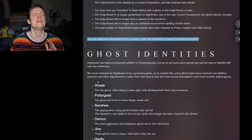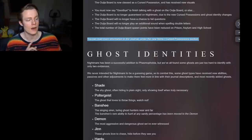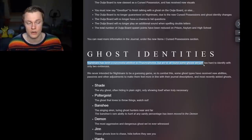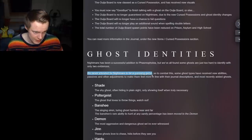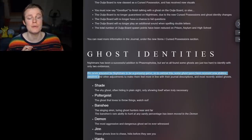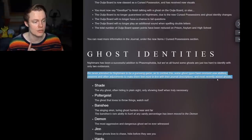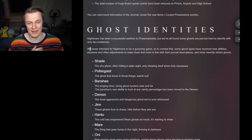Next: the ghost identities, probably the part I have been most looking forward to, because the ghosts eventually feel extremely familiar. Nightmare has been a successful addition to Phasmophobia, but some ghosts are just too hard to identify with only two evidences — and they've never intended Nightmare to be a guessing game. So to combat this, some ghost types have received new abilities, passives, and other adjustments to make them feel more in line with their journal descriptions. The newer ghosts have a lot going for them while some of the older ghosts are just very plain.